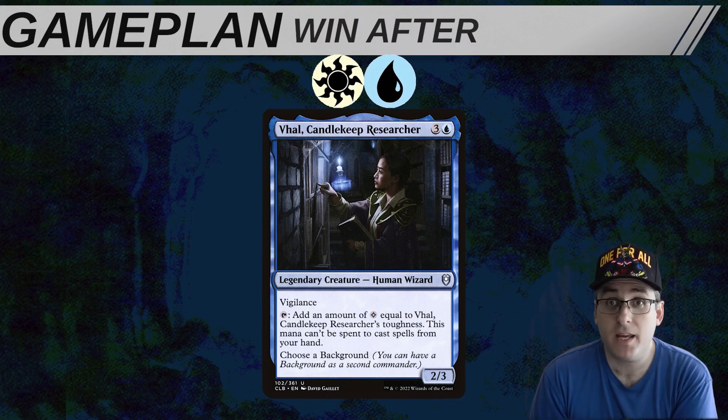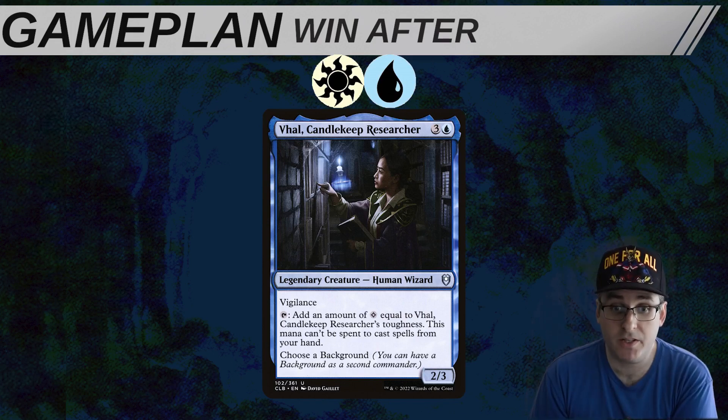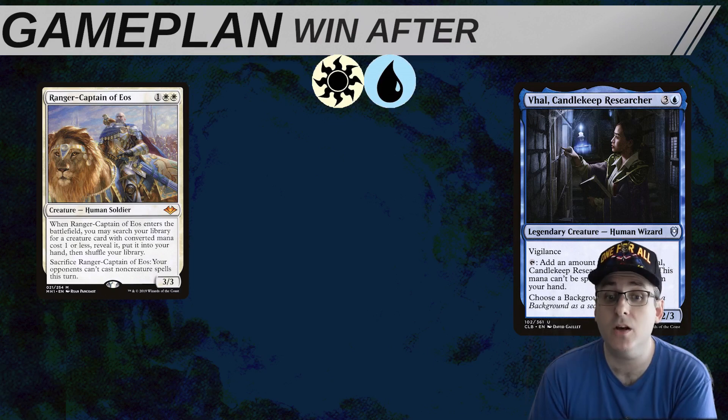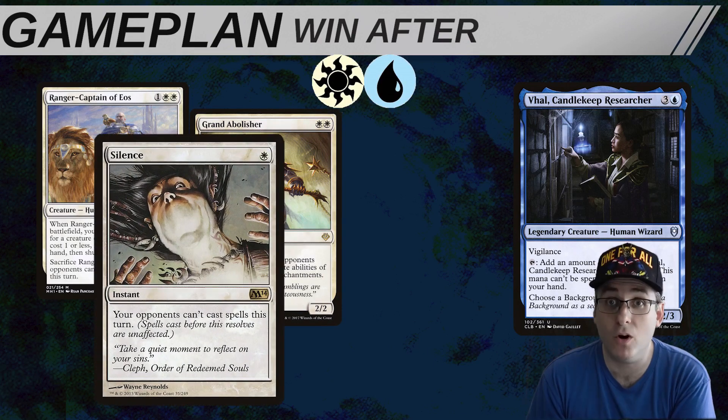Vol wants the rest of the table to expend their resources and interaction fighting each other, while not being the most threatening player at the table, quietly accruing value and chipping in damage until Vol can go for it, usually with backup countermagic. One of the big things that Azorius brings to the table are cards like Ranger-Captain of Eos, Grand Abolisher, and Silence. The ability to turn off our opponents' interaction is an incredible form of protection, albeit one that takes more time and resources to set up.